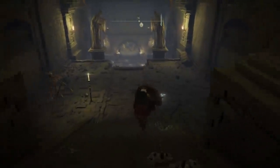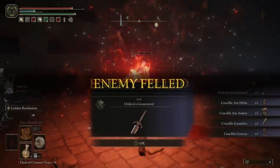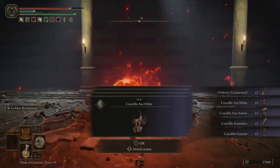After the door is a pleasant stroll to a boss fog wall, inside of which lays a bit of a challenge, which ends with you receiving the Crucible Axe Armor Set, as well as Ordovis' Greatsword, for anyone who would like that weapon as well.